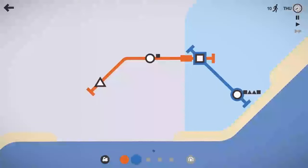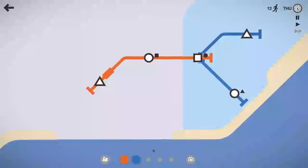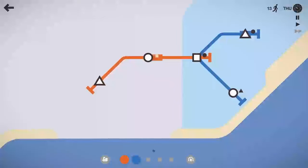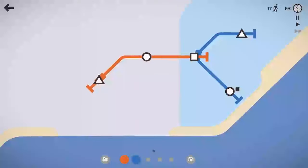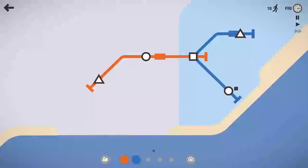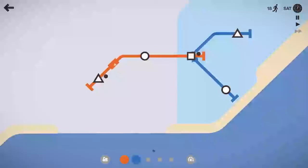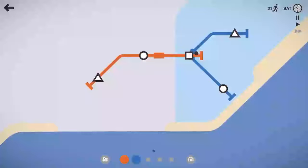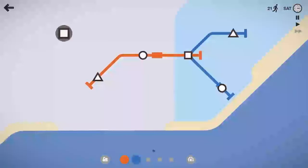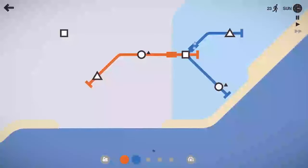You lose when you let passengers sit for too long. You can see here in the bottom right on the circle — if it sits there and chirps for too long, we will lose. Let's go ahead and get this blue line hooked up into that square there. We've got a triangle — we'll get the blue line over there. Now we've got one shape on each line, which is our main goal. We want to divvy up the shapes. Usually what happens, especially later in the game, we'll get like five or six circles in a row, and that is not good — that's usually why we fail.